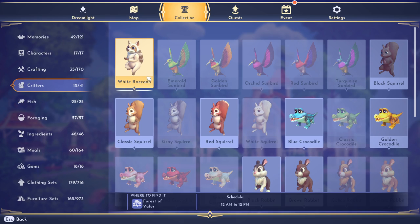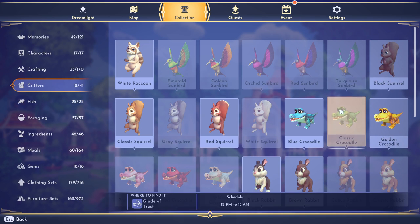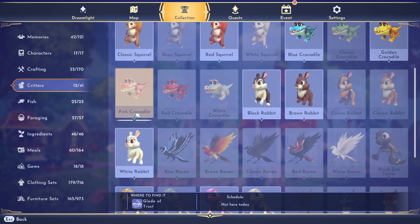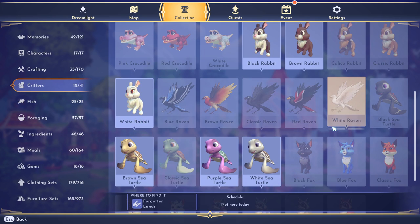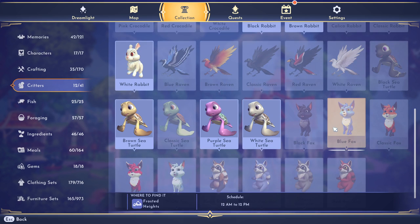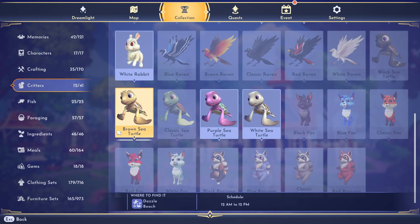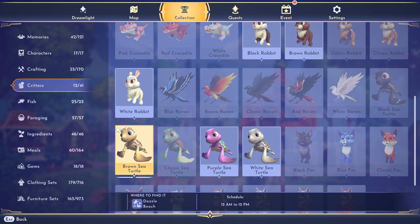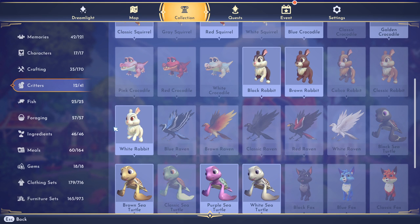Looking at my companion collection: I've got the white raccoon, emerald sunbird, golden sunbird — you can see I haven't spent too much time unlocking critters, I've just been planting and harvesting. You can already see what the ravens will look like when they come out — they're in the critter collection list. Also the white fox, red fox, classic fox — I think the foxes are really cute, can't wait to get one as a friend. The turtles were always my favorite for a long time, but now I'm really beginning to like the foxes.